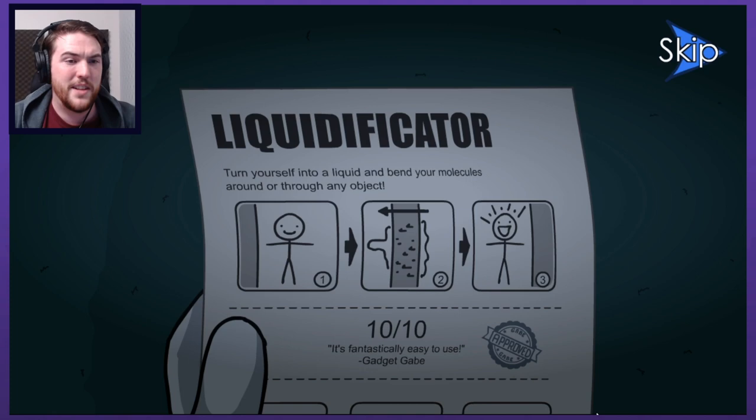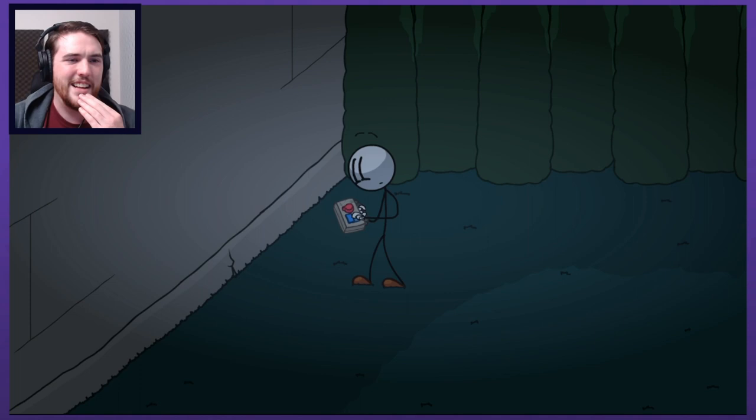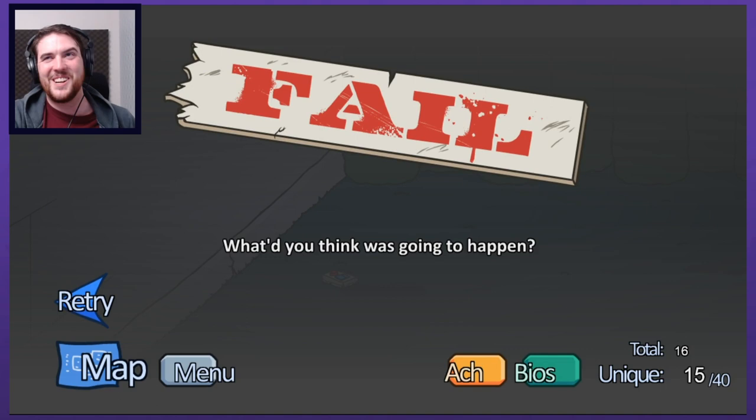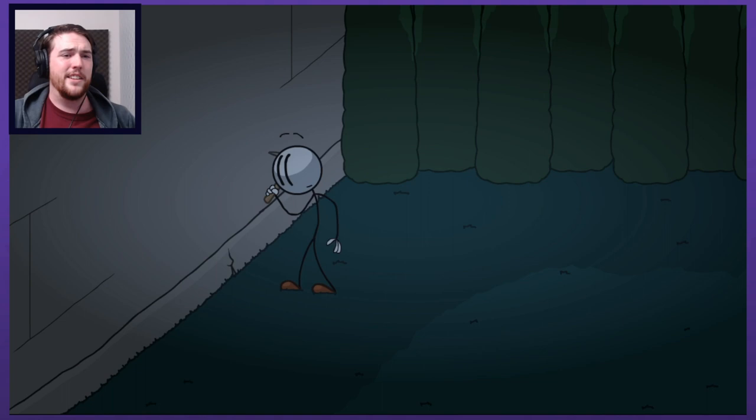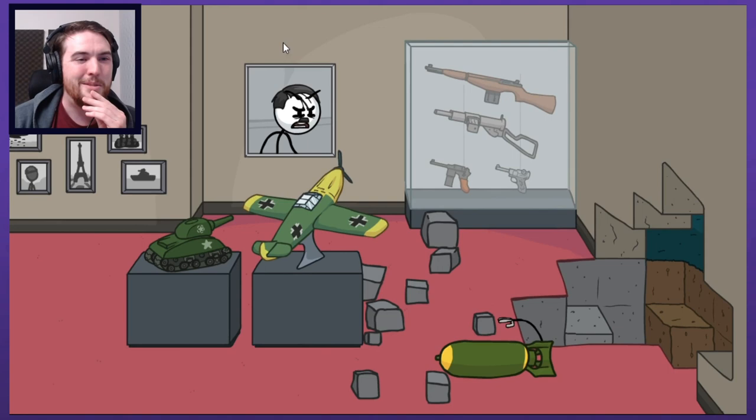We'll go Gadget Gabe, hop around the tiniest bit. Instructions: turn yourself into a liquid and bend your molecules around or through any object - it's fantastically easy to use, 10 out of 10. Yeah, but you need a little bit of waterbending skills. You need the ability to operate the machinery as well as bend the water. He didn't have the nice flowy movements to bend himself through the wall. What did you think was going to happen? Maybe next time we'll ask Katara for a little bit of help - we clearly don't have that ability within ourselves.